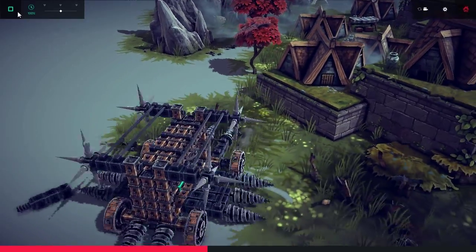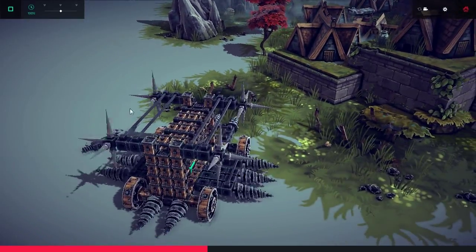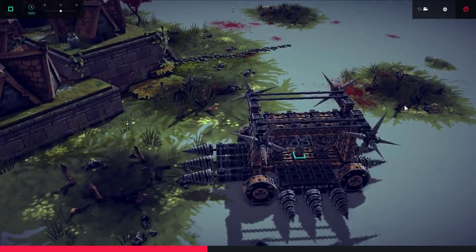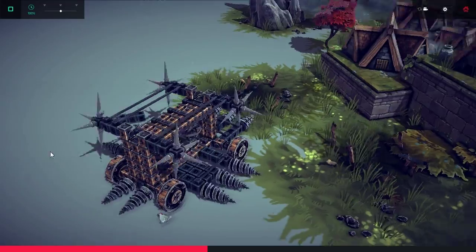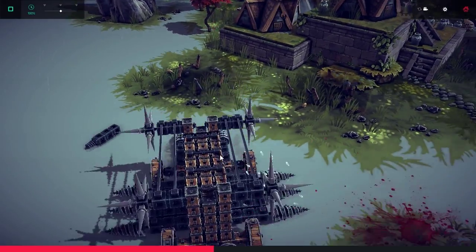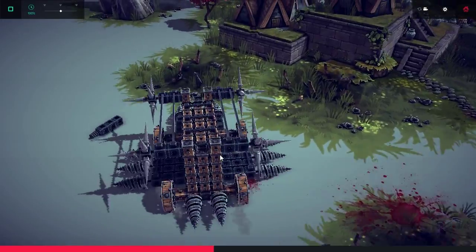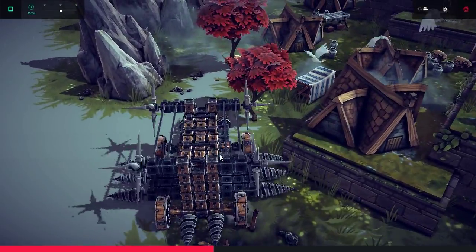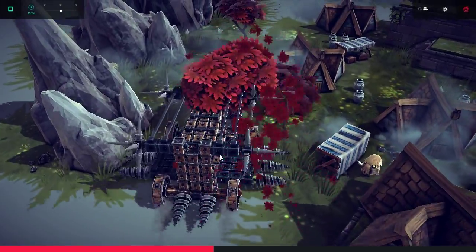There goes one of my things — what the heck popped off? I am extremely confused right now. Oh, one in there — okay, nevermind. That was one that actually doesn't have anything attached to it. I should have probably put a spike on there, that might have helped. Right now it's useless, so I don't really mind that it broke off.